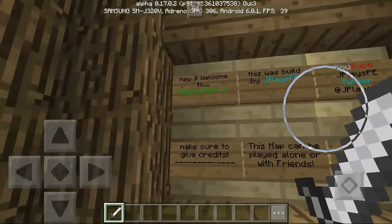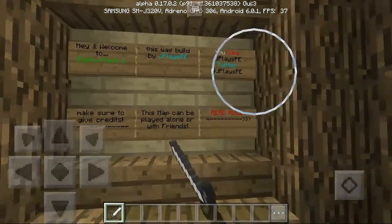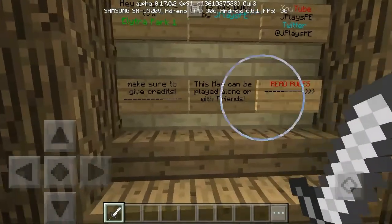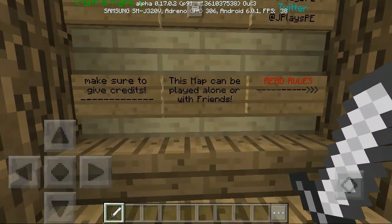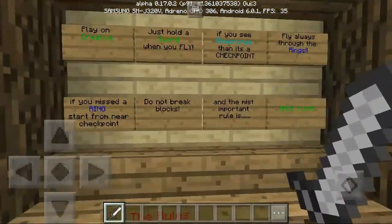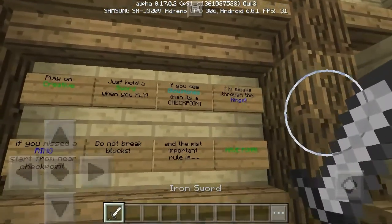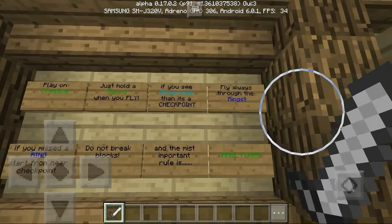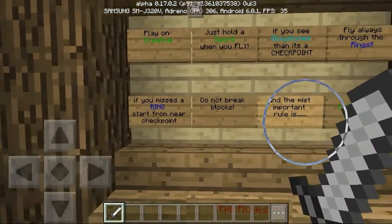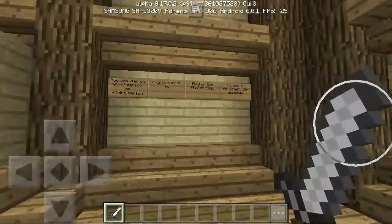Okay guys, so it says: hey and welcome to Elytra Parkour 1. This was built by JPlaysPE — a friend of mine on Twitter — YouTube JPlaysPE and Twitter at JPlaysPE. Make sure to give credits, which I just did. This map can be played with friends or alone. The rules are: play on creative — I am on creative for this map. Just hold a sword when you fly. If you see glowstone, then it is a checkpoint. Fly always through the rings. If you miss a ring, start from near checkpoint. Do not break blocks, and the most important rule is to have fun, guys.